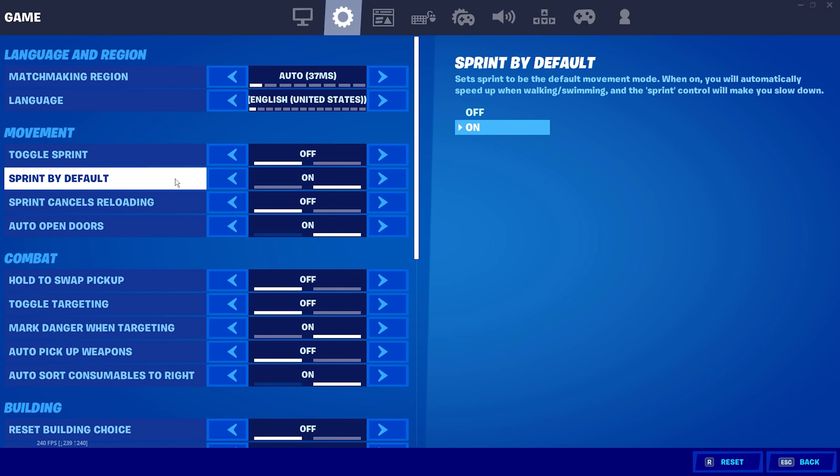For our first setting we have sprint by default — I have that turned on. The reason I have this setting on is so that you don't need to continually hold shift or control to keep sprinting. You just hold W and it does everything for you. Very good setting.